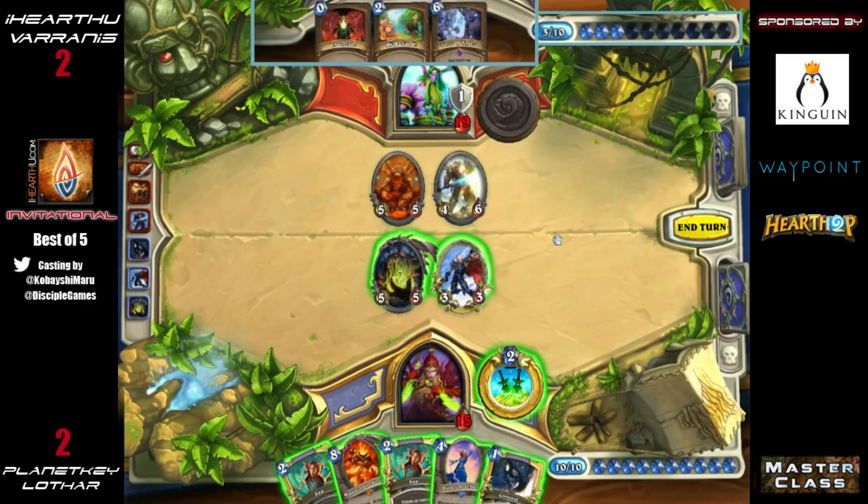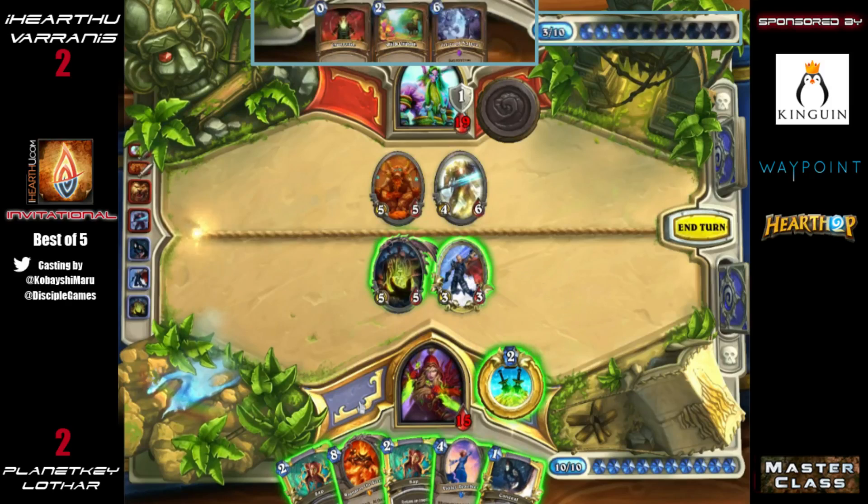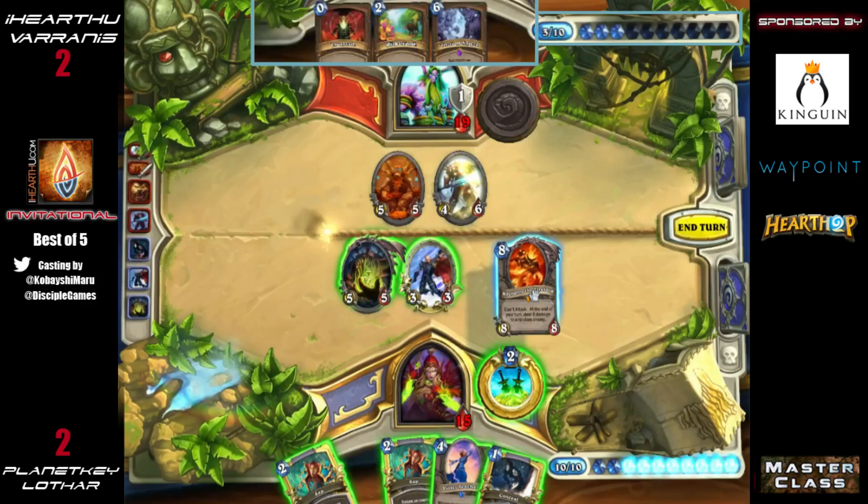There's also Yolo Rag — there are a lot of good targets. He could Yolo Rag then Sap the Ancient of Lore in this case, because he's a little more desperate now. Sap with the Rag keeps Varanus alive to potentially combo. If just one piece of the combo exists I like Yolo Rag — trade the 5/5 into his 5/5. But he goes for the Rag to face and does clear the Spectral Knight.